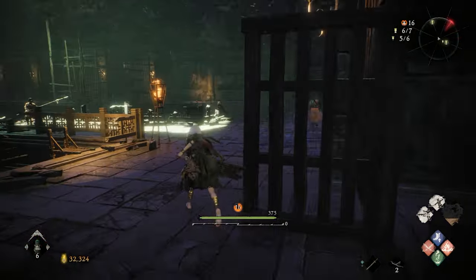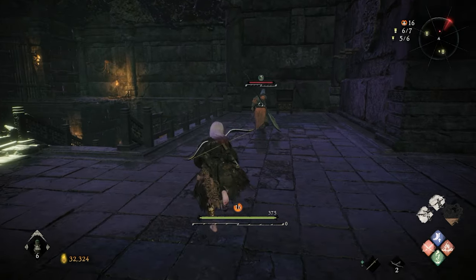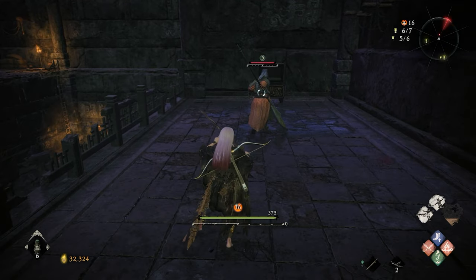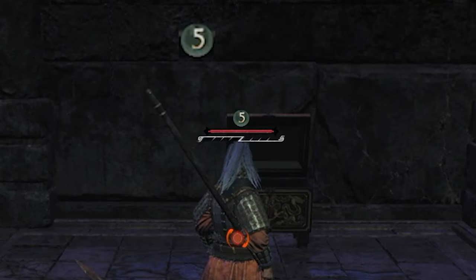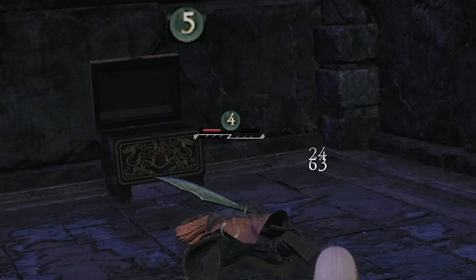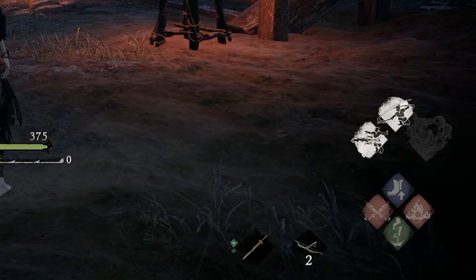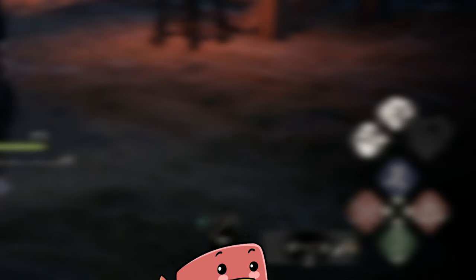Morale Rank: Morale Rank massively affects battle strength for both ourselves and enemies. If the enemy has a higher morale rank than us, it'll be displayed above their head — the higher the number, the more of a threat they are. If we score a critical strike on an enemy, it'll decrease their morale rank, and vice versa. Our morale rank is reset when starting a new mission, which is why we're unable to cast certain spells initially.